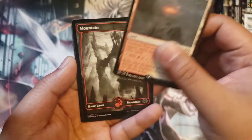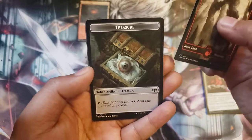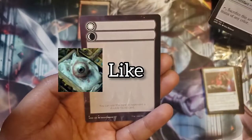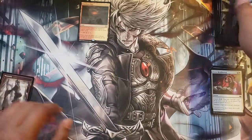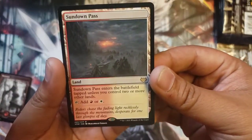And then our rare is going to be Sundown Pass — look at that, beautiful land, very nice. We do like the lands. And then we have a mountain, and oh — that treasure token with a little eyeball, I like that. And the little sun and moon card in the back there. Cool, cool, cool. All right, pack number two — is there a scarecrow on this land? No scarecrow, that's lame. I wanted a scarecrow on all the lands.